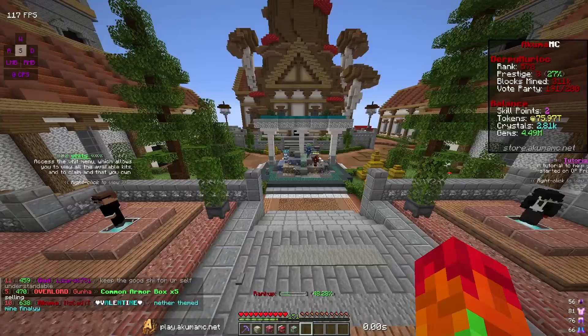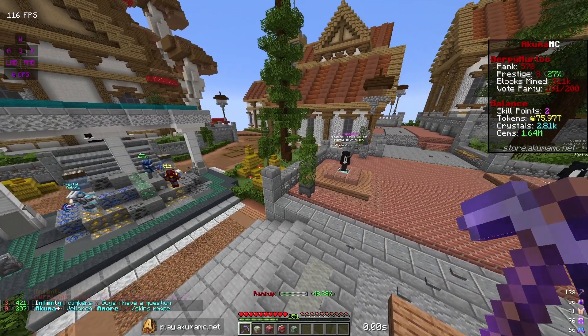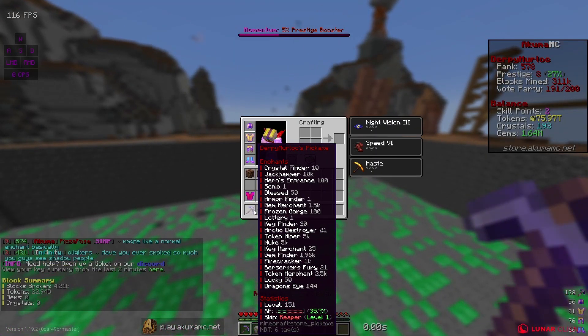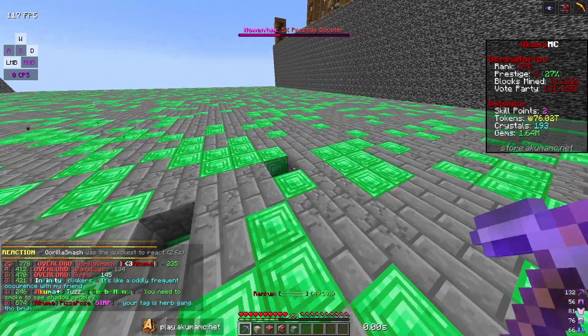I got 75 trillion tokens, 4 million gyms, and a little bit of crystals from the robots. I'm gonna get another level of berserker's fury, and then for crystals I can get seven more levels of arctic destroyer. This is now what my pickaxe is looking like — it's very good right now after getting a ton of enchants.